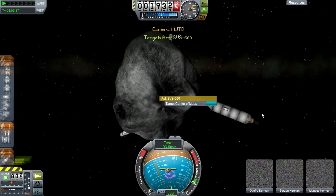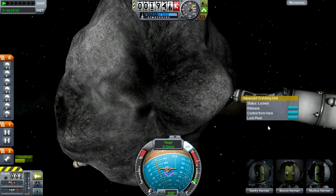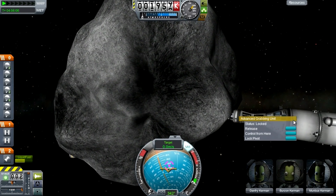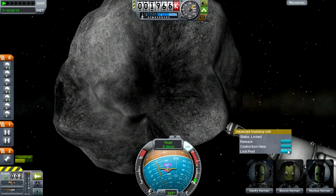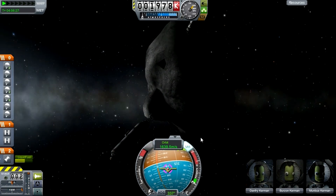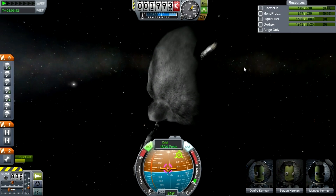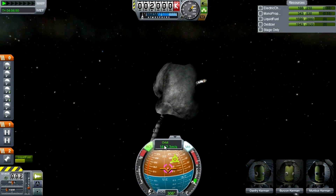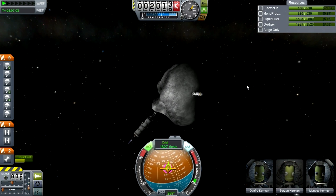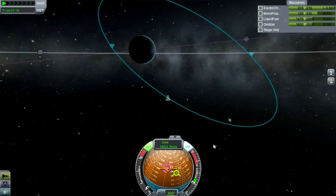I was using the probe to set the asteroid as our target. I'm positioning the two probes spread out so the parachutes aren't all in one place. Now with 'Target Center of Mass' set, free the pivot on the Advanced Grabbing Unit by right-clicking it, then move your craft so it points toward the target node on your nav ball — which is the center of mass — then lock the grabbing arm.